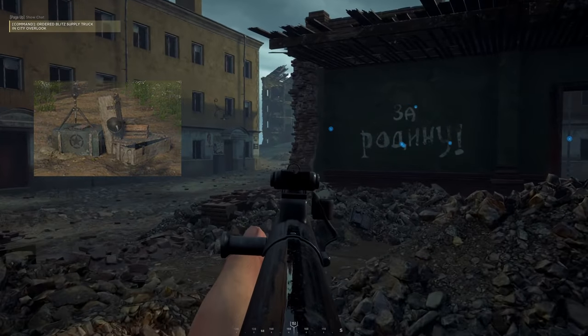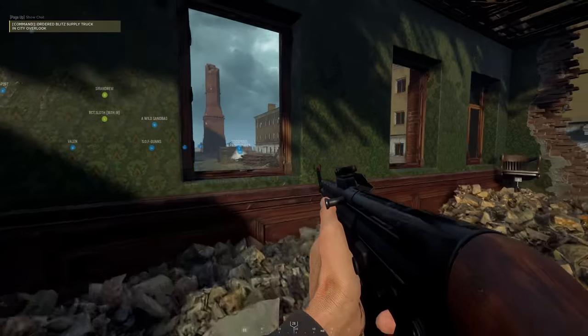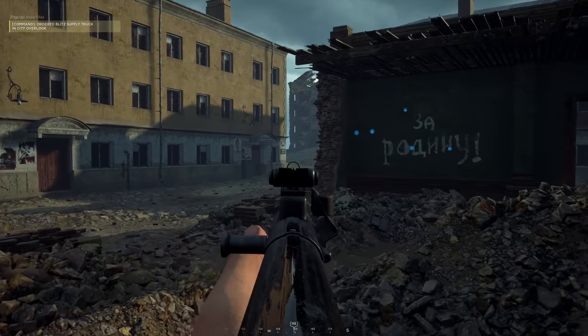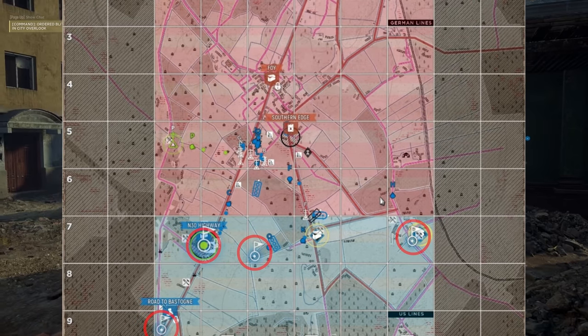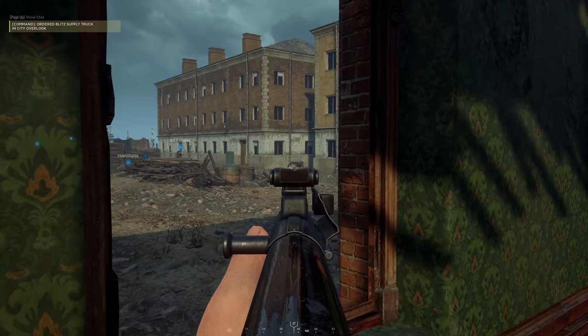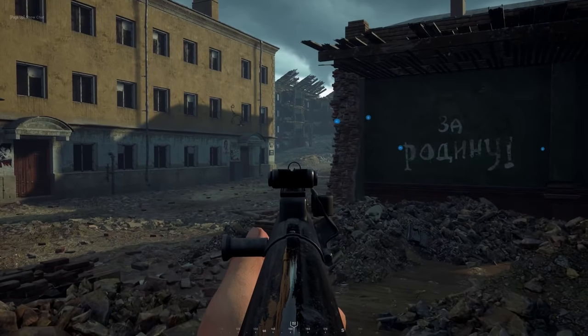The supply chain in Hell Let Loose involves resources that can be used for certain things. You can get supplies in-game to build spawn points such as garrisons, and squad leaders also have their own backup version called a rally point that only their squad can spawn on. But garrisons are fundamental to winning the game. If you don't have garrisons, you don't have places for your team to spawn. If your team gets killed without spawn points, you're going to lose the objective. Garrisons can be placed with adequate supplies and destroyed by moving up to the point and interacting with it.